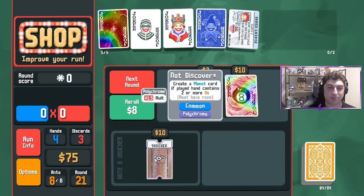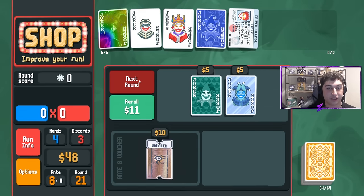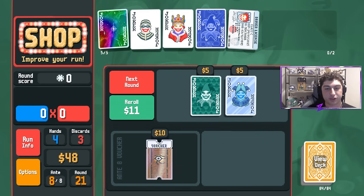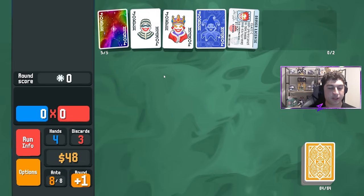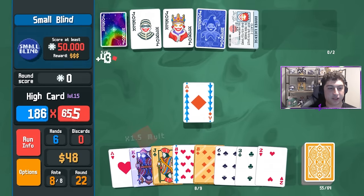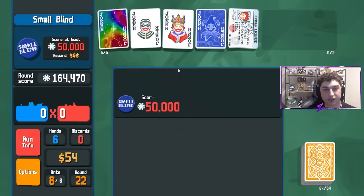A Polychrome 8-ball. We'll keep rerolling to see if we can get something crazy valuable. Blue Joker wouldn't be bad at this point due to the large deck for some extra chips, but we don't need it. The bell won't be a problem — we'll play this Ace and we should be totally fine. Again, $164,000 and some extra money.